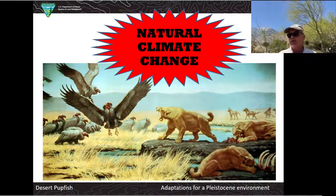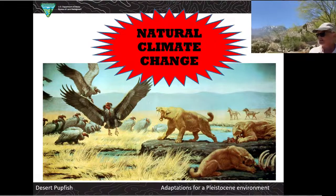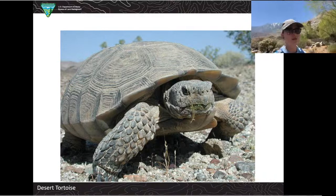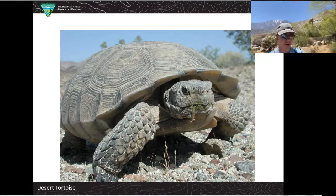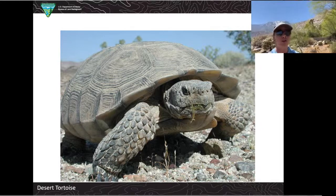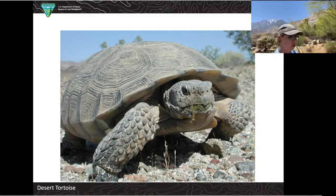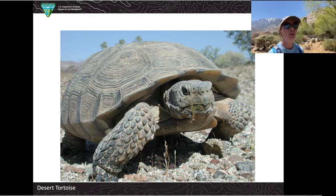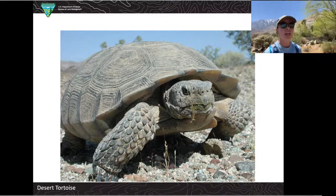Our next species takes us back to the land — the desert tortoise, one of my favorite species out here. It's considered threatened, which is good because it's not endangered, but we want to keep it at that level and hopefully continue protecting it. The main difference between a turtle and a tortoise is that tortoises don't swim — they live on land. Desert tortoises can spend up to 90% of their time not only on land, but underground. They dig burrows which they spend a lot of their time in, and part of the reason is to protect themselves from water loss due to the really high temperatures in the desert.